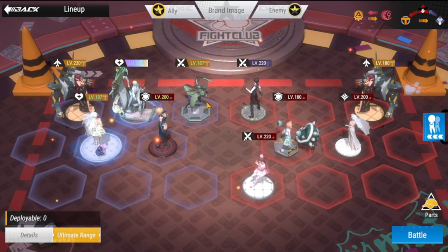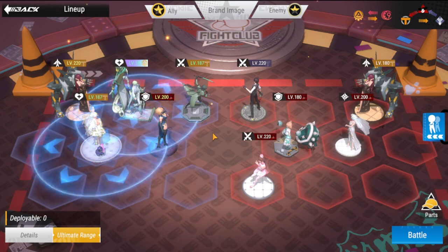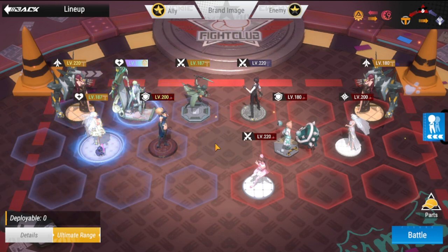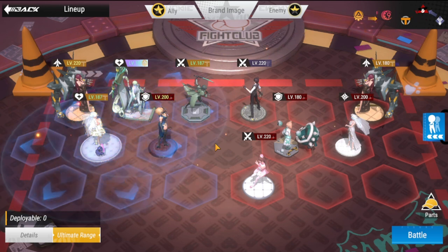I actually swapped out Cruzo for Rin, because Rin I'm more happy with on the offensive side. But on the defensive side, she's really difficult to defend with. That is the difference between your defensive team and your offensive team. Without further ado, let's go to the top 10 best figures.